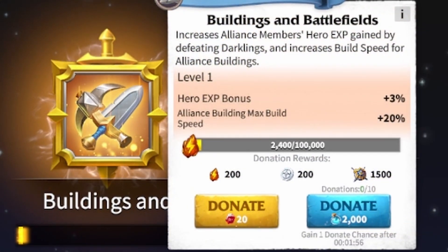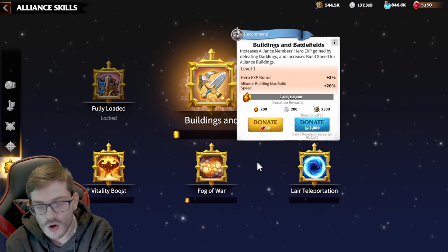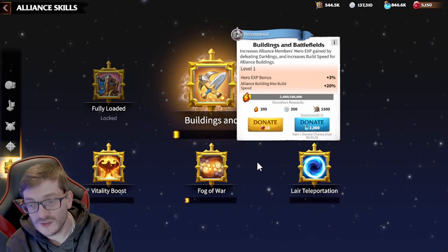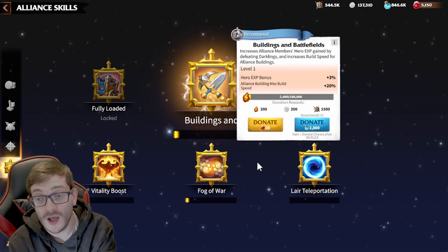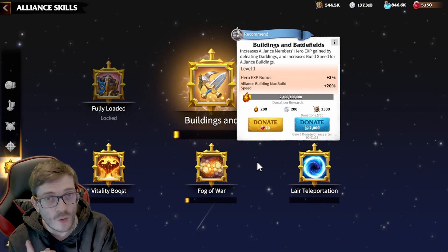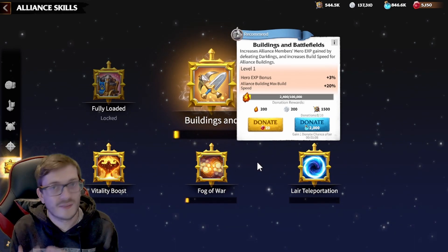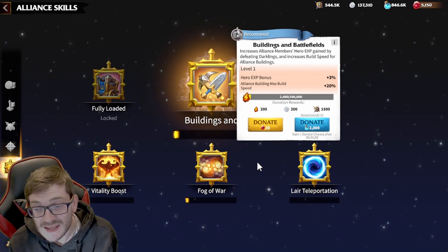Next is 'Buildings and Battlefields.' This one is interesting because it does two things: it increases alliance members' hero XP earned by defeating dark lanes, and it increases build speed for alliance buildings. In the early game when you first drop into the zone, getting this unlocked fast lets you set up zone one really well. The hero XP bonus lets everyone level up heroes quicker, especially with the reduced XP requirements coming in the new patch.